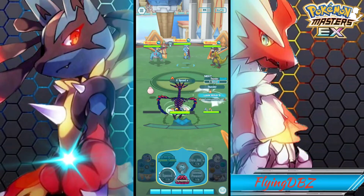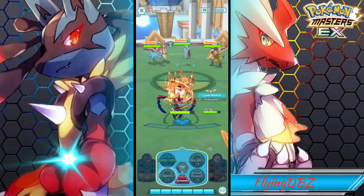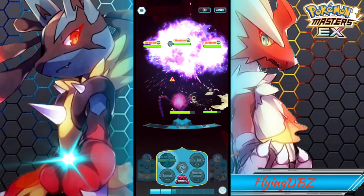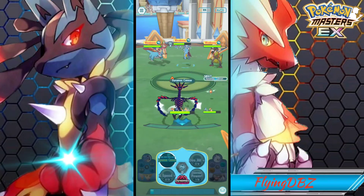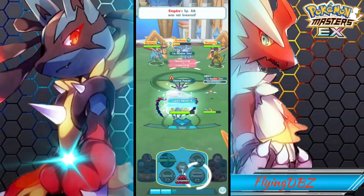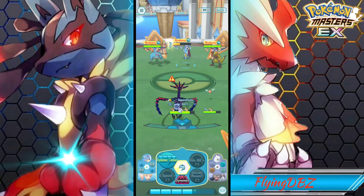We're going to use the super effective next effect right before he sync moves to do a bit more damage. Leon looks so cool — Eternitus looks amazing. I thought he would have been bigger though; it's weird seeing Rotom being so normal-sized compared to Eternitus. After using Dynamax Cannon we'll go for the trainer move, apply the super effective next effect, then sync move. This should knock out Kingdra since we'll have that super effective next effect on the sync move.